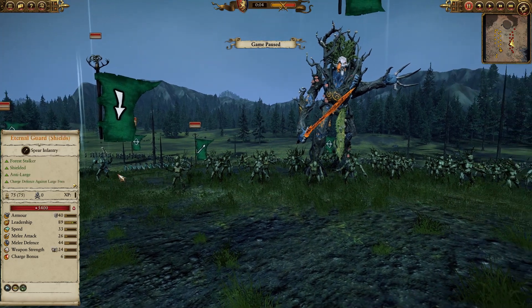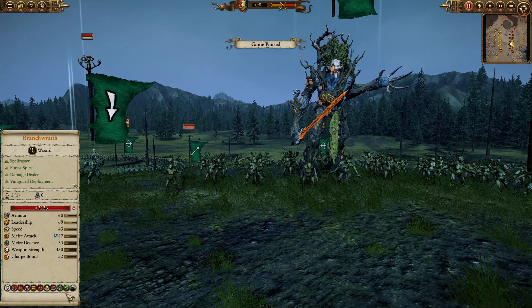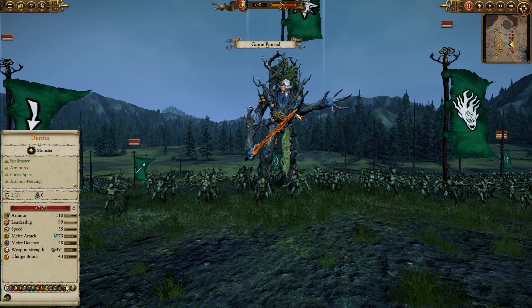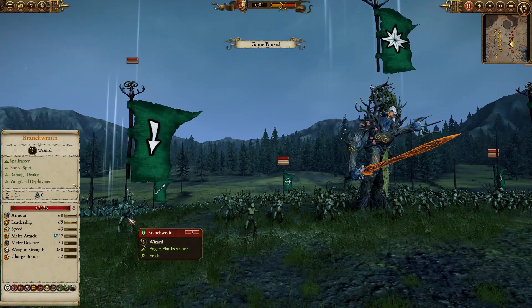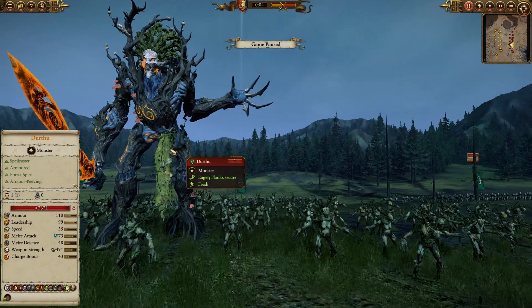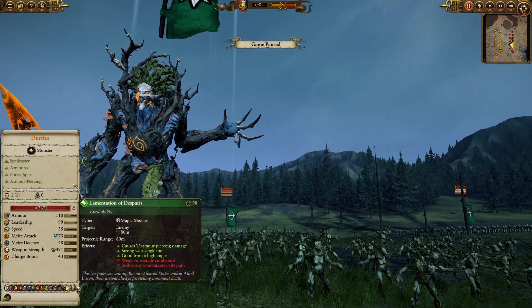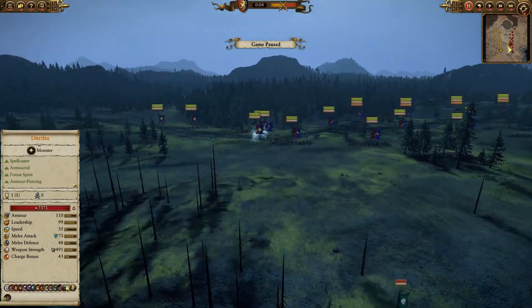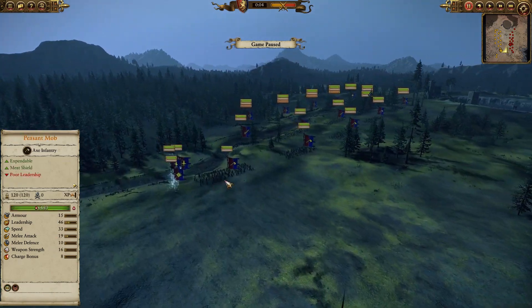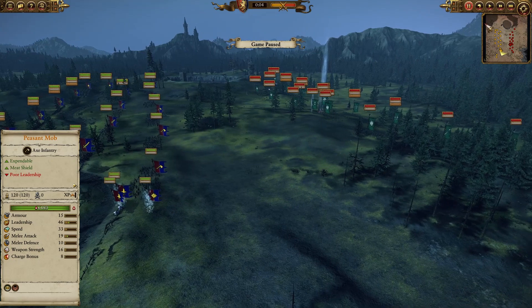For his casters, both the hero and lord are casters — we have a branchwraith with just Earthblood. My opponent didn't bring the Transformation of Kadon, just items. I think the Pendulum would be good, or just healing and a summon. You should always bring an expensive spell and a cheap spell — that's usually how it goes. Let's jump into the battle and see how we do.